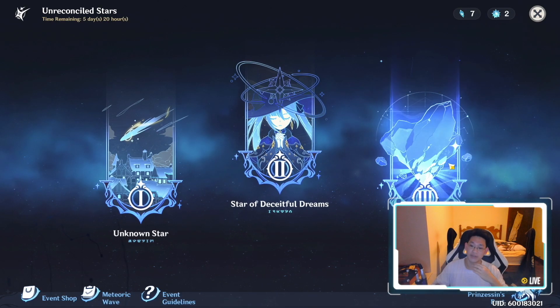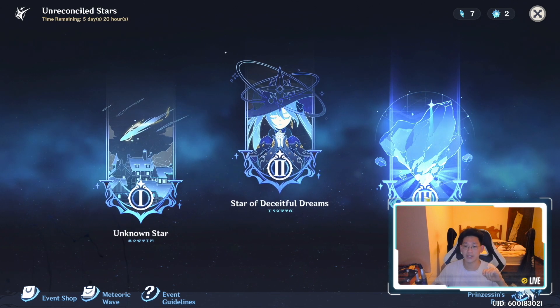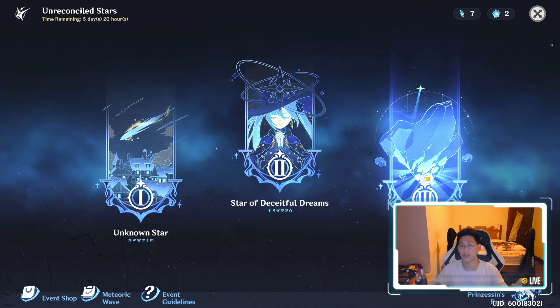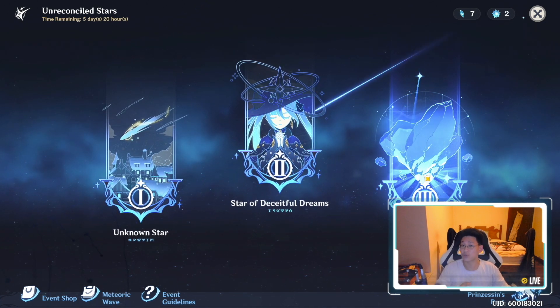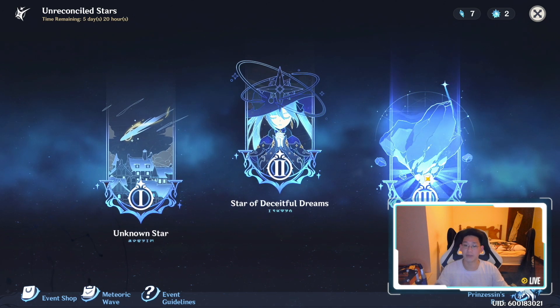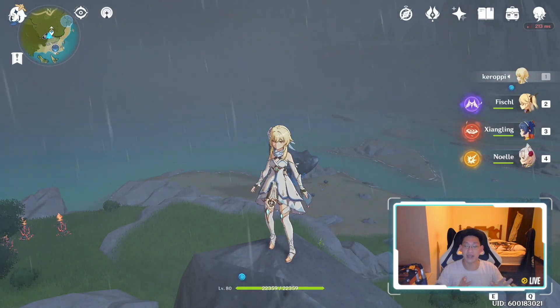Hello everyone, today we're going to be talking about Star of Destiny. This third part of the story came out like two days ago and you don't have a lot of time to do it. A lot of people have been telling you to save your resin quickly, blah blah, but I'm a casual player — I play this game about 30 minutes a day but I'm really lazy and I just wanted Fischl right off the bat.